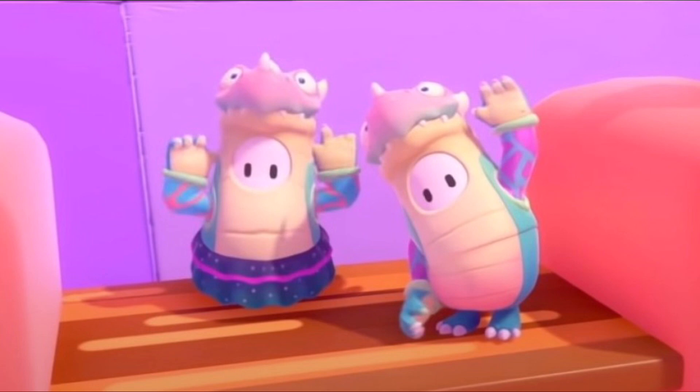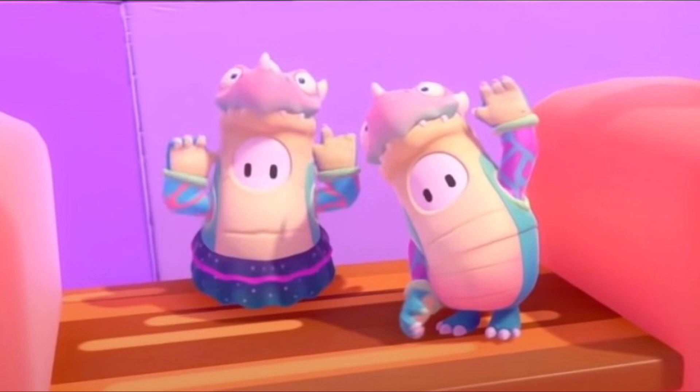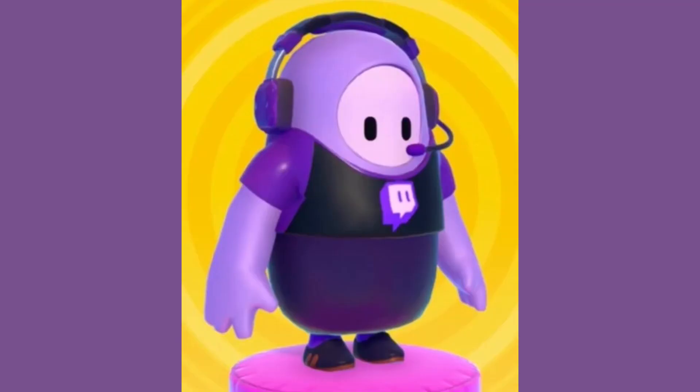Next we have Buff the Magic Dragon. This skin was given out to people who found the 'bert' in every single map and sent it to Mediatonic. After that, we have the PC exclusive Gordon Headcrab skin, which was given out to people who pre-ordered Fall Guys, as you can see in the top left on PC.